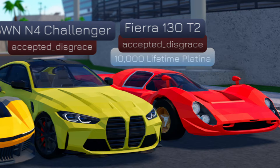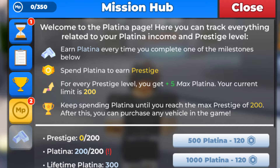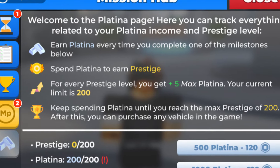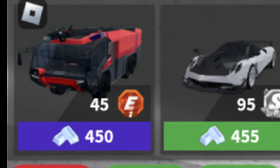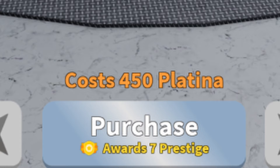Car Crashers 2 has a brand new currency. Platina will basically replace money past 20 billion and it's going to serve as a replacement to mastery. How it works is when you hit 20 billion, vehicles will have a Platina price instead of a cash requirement. You get Platina by destroying cars, upgrading them, and playing derby. The thing that makes Platina different than money is that you actually have to spend it, not just earn it and keep it — although lifetime Platina will be a tracked stat.